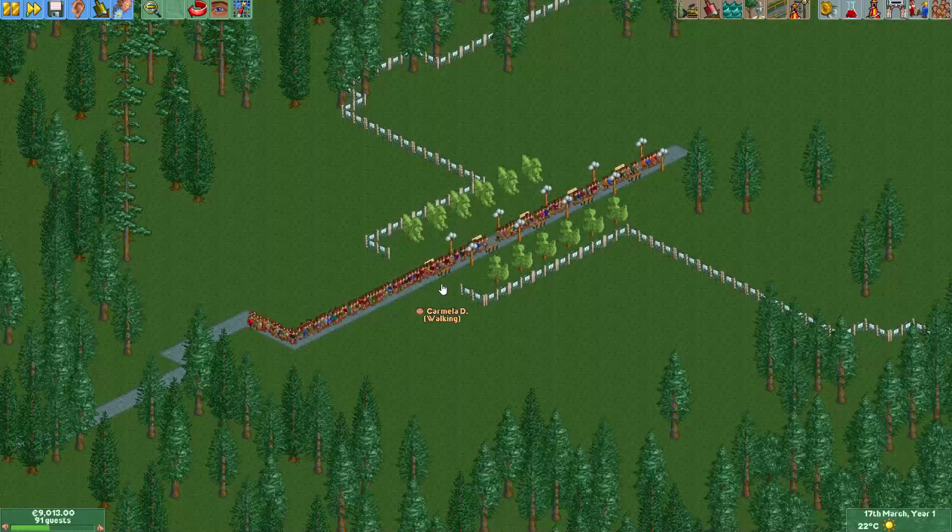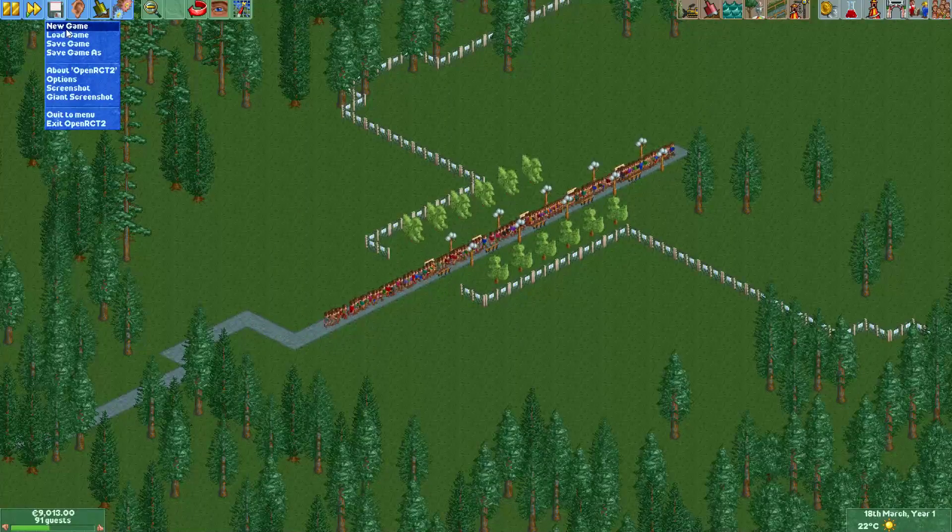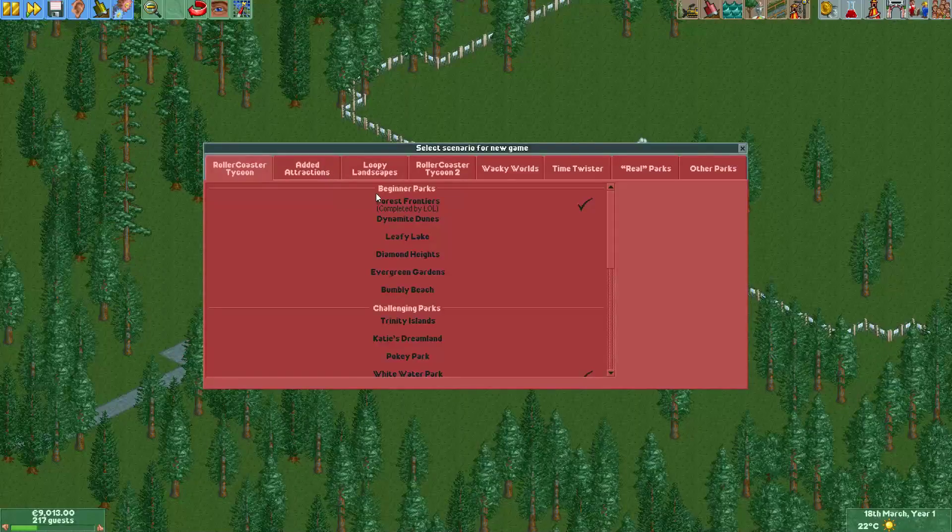Now, if you don't have custom scenery available or if you don't want to bother searching for the object, there's another way to make your park entrance invisible — one that will work in any park. Let me reload this one.